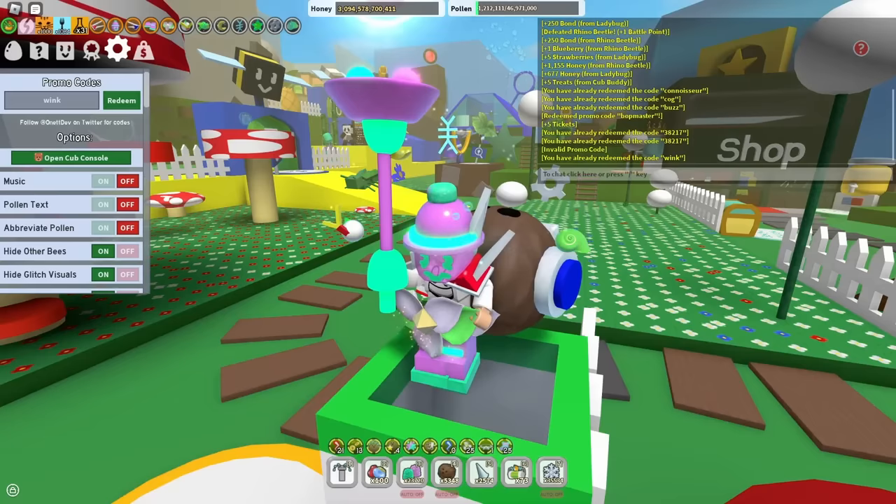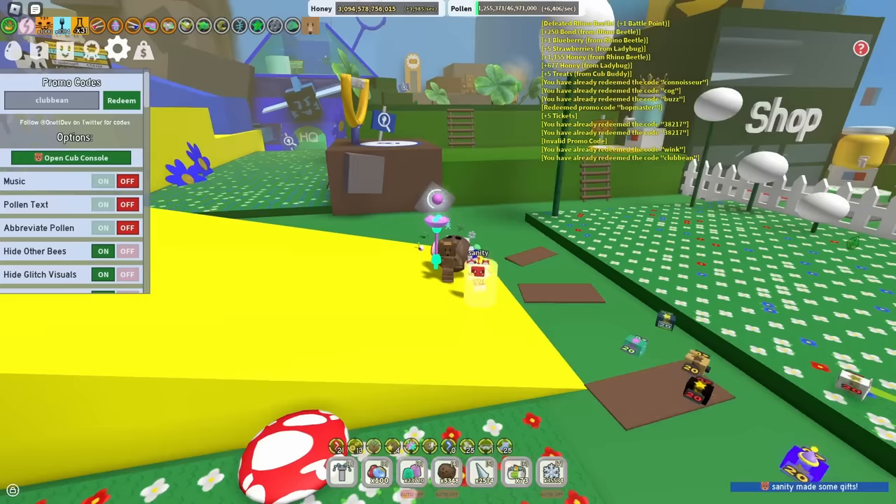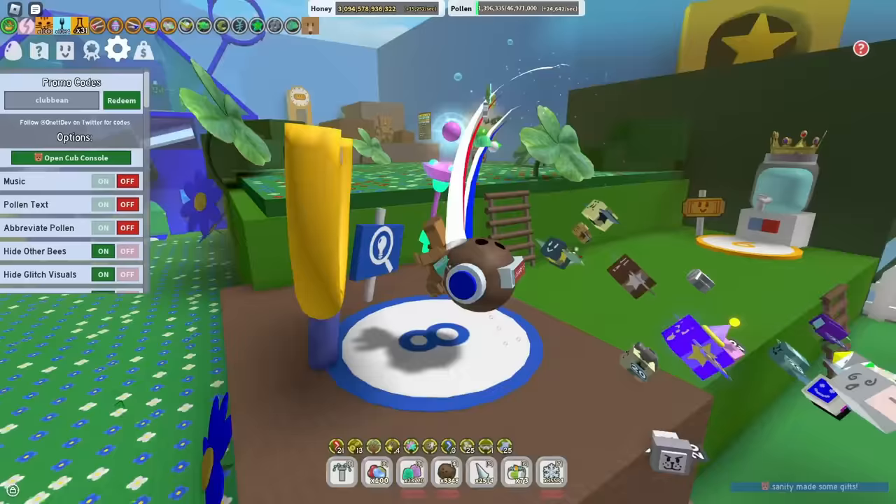After that is the code CLUBBEAN. As stated in the code, you have to be in the Bee Swarm club — the group — in order to redeem it, but it gives you a free magic bean and a little pineapple patch boost.